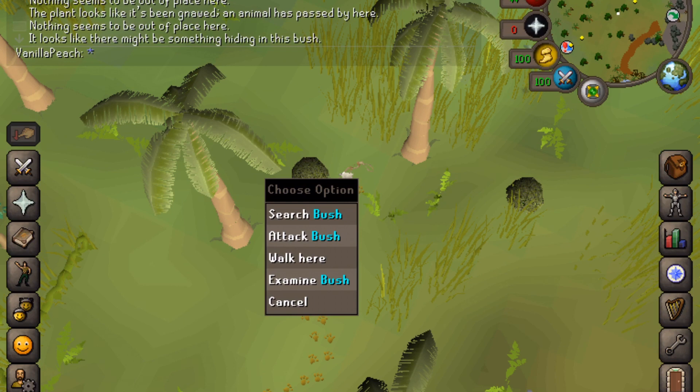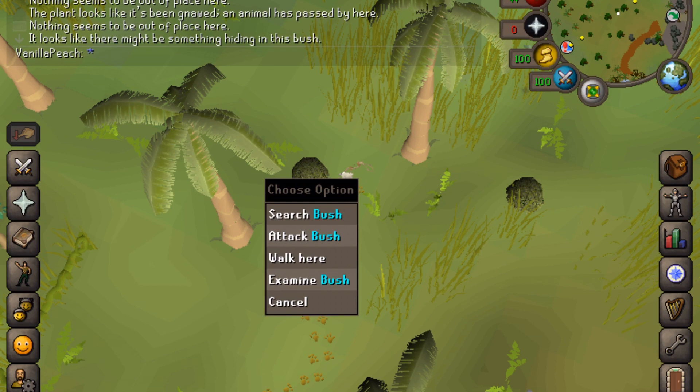So we hold down on it and we click attack bush. Congratulations — we managed to noose a filled up weasel that was hiding in the bush.